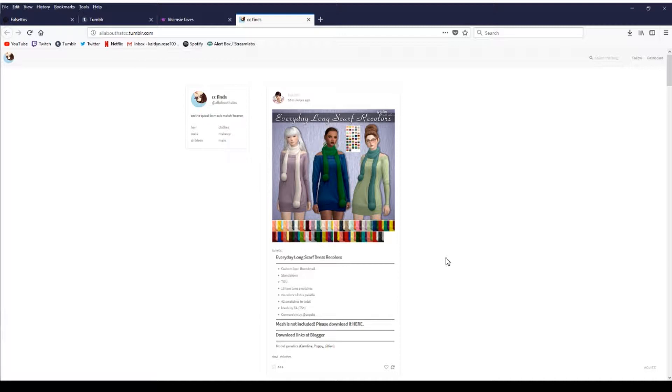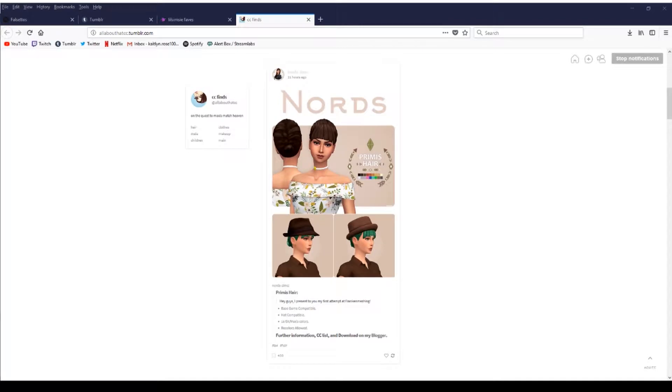I don't really have anything particular that I'm looking for — I just thought I needed some more CC. I'm just going to kind of scroll through. I actually like this hair; I tried to make one similar to this with that braid but I couldn't get it to work. I've been trying to do CC but I'm still really bad at it, so that's fun.